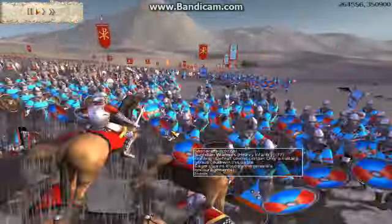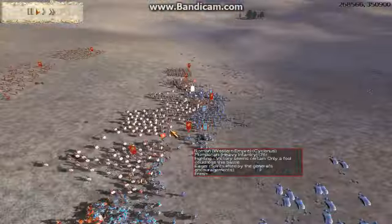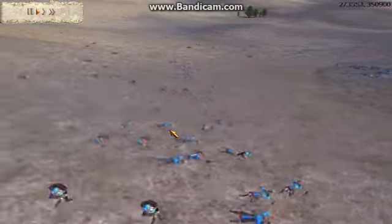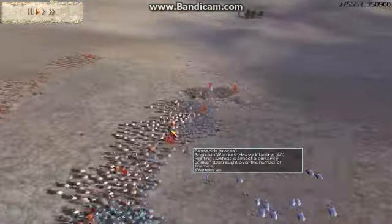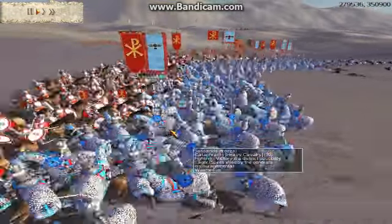His Sagittarian warriors come in to help, but I get my Plumbatarii in - and automatically one of his units routes because they took so many hits. Look at all these dead Sagittarian warriors just from the dart throws. Because they threw like four volleys of them, and they can throw like 20 volleys. It's incredible.